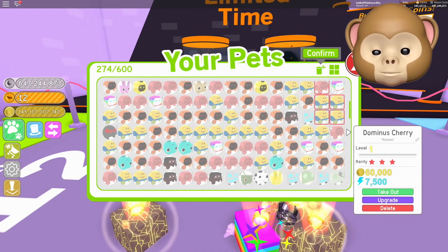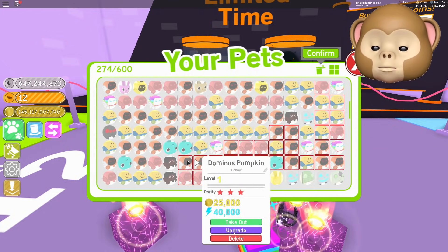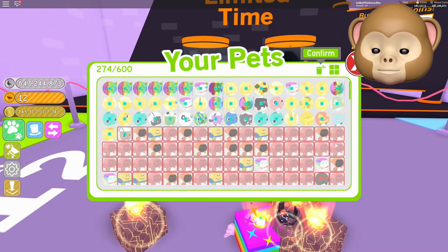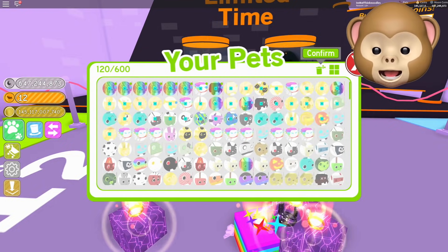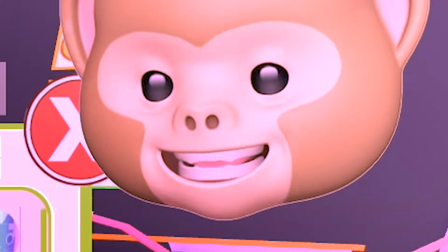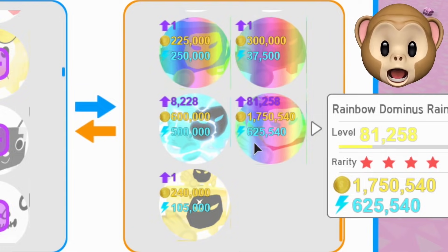I didn't know it would put all the Dominuses everywhere. I thought they'd be pushed all the way to the bottom, but it just puts them everywhere. I think it's sorted by quality of pet — or maybe not after re-logging. There we go. Have I upgraded that guy? Confirm yes. I don't think I've actually upgraded this one, so we can go a little bit higher than we have now. Oh look at this — Rainbow Dominus Rainbow, guys! 1.7 million!